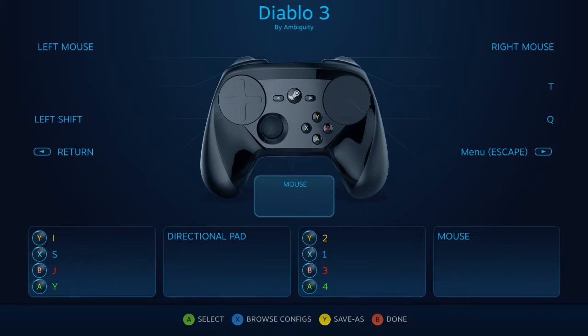Left mouse click defaults to a full pull on the right trigger. Instead, this setup moves the left click to a soft pull on the left trigger, and the right click to a soft pull on the right trigger.